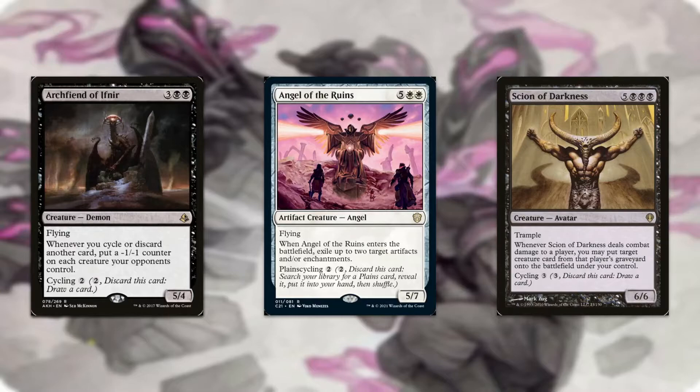We also have this cycling package — we have a lot more cycling creatures, so if you want to go ahead and take a look at the decklist, you can. But these are some of the more interesting cycling creatures. Arc Fiend of Inferior — or "If Near" as I'd say it — is 5 mana, a 5/4 flying. And whenever you cycle or discard another card, put a -1/-1 counter on each creature your opponents control. So with all the looting and cycling that we do in this deck, it can just be a way to lock out your opponents from having creatures, especially in go-wide decks where their power and toughness are only 1 or 2. It's pretty good to be able to discard 1 or 2 cards every turn and board wipe your opponent's token deck every turn. Very, very strong.